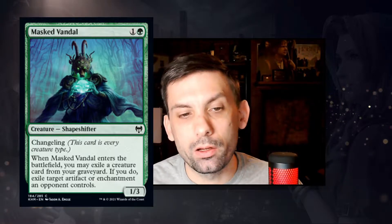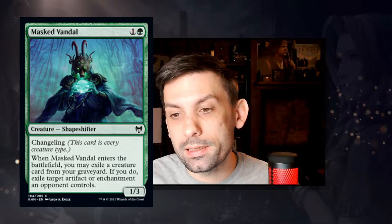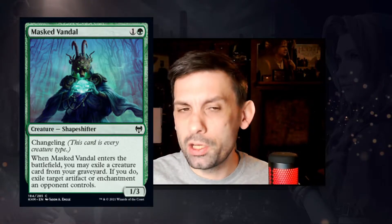Next we've got Masked Vandal — a two-drop 1/3 shapeshifter with changeling for one green and one. When Masked Vandal enters the battlefield, you may exile a creature card from your graveyard; if you do, exile target artifact or enchantment an opponent controls. This seems crazy. You need something in your graveyard to get the exile clause, but having a two-drop shapeshifter with changeling in an environment that really cares about tribal and party themes is huge. You'll see later that changelings make a massive impact in this format.